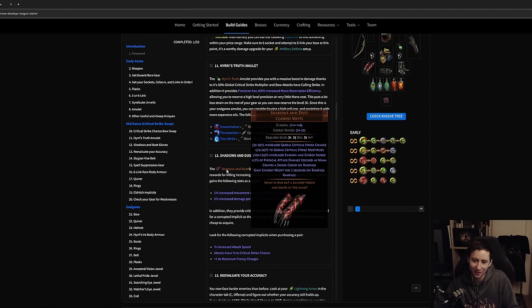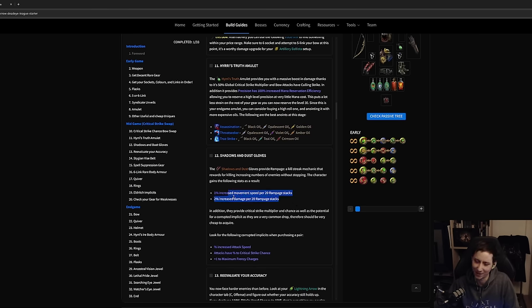For gloves, Shadows and Dust are still king. These gloves are insane — they give critical strike multiplier, a bunch of evasion, and Rampage. Rampage is crazy: the more monsters you kill, the more damage and movement speed you gain. It's like one percent movement speed per 20 Rampage stacks and two percent increased damage per 20 Rampage stacks, and you get one Rampage per monster killed. You kill hundreds of monsters per map, so by the time you're 20% through a map you're already zooming with crazy damage.